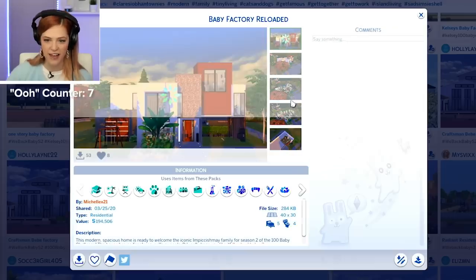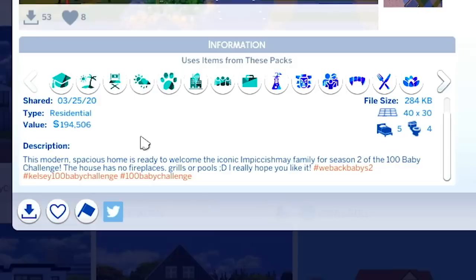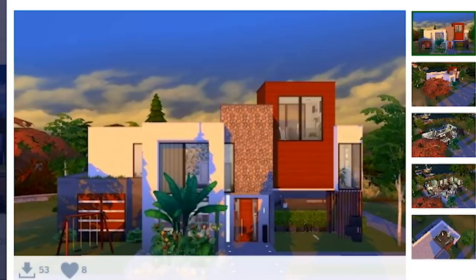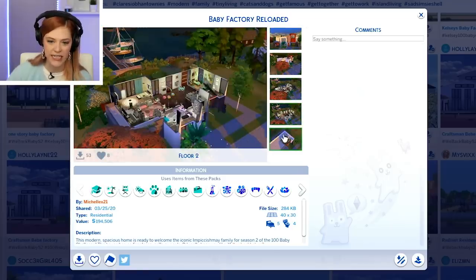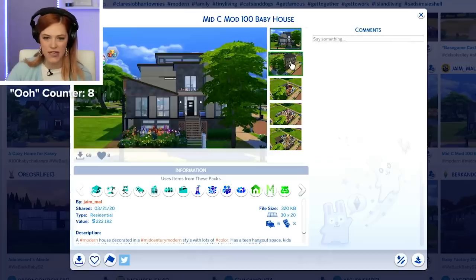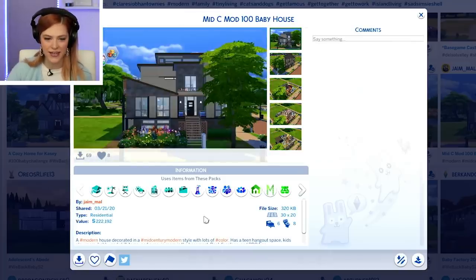Baby Factory Reloaded — very cool. A modern, spacious home is ready to welcome the iconic Impiccishmay family for season two of the 100 Baby Challenge. The house has no fireplaces, grills, or pools. I really hope you like it. Michelle, it's really cool. I'm very intrigued. I just love the attention to detail you guys are all giving this. A McMod home — this one looks very fun. Oh my gosh, we have so many homes to look at.